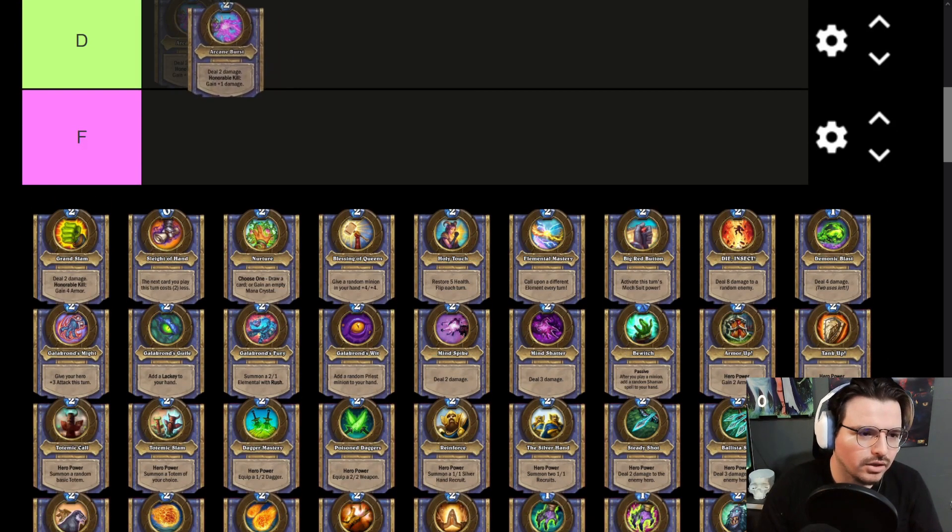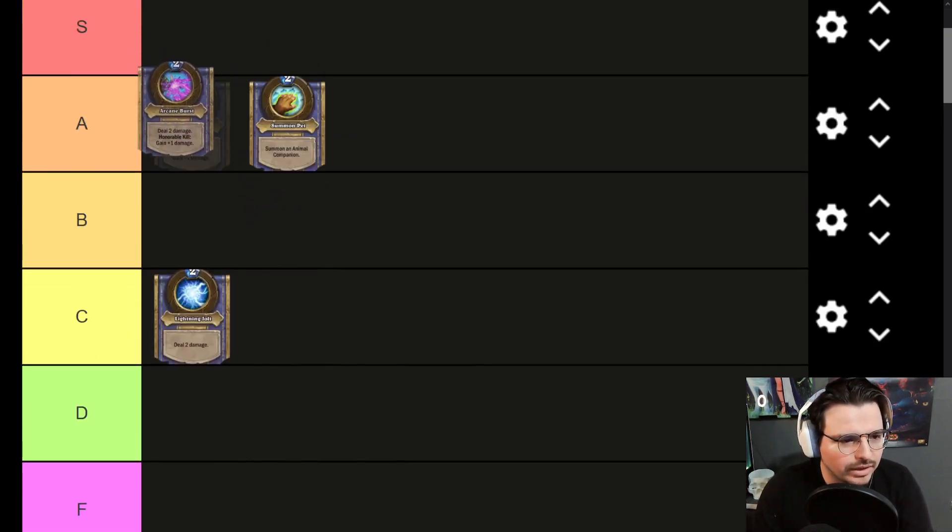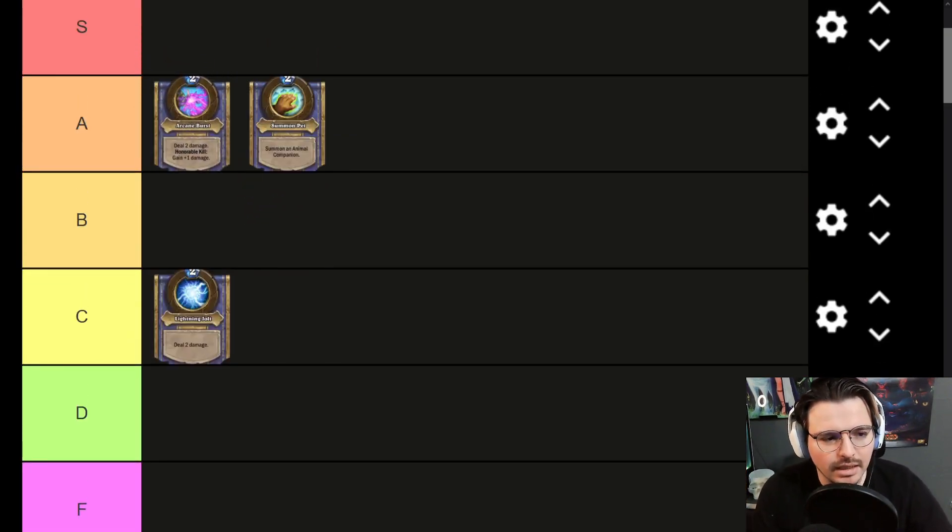This card here is kind of insane. It's an easy A, possibly even an S, but I don't think it's as problematic in Wild as it is in Standard. Having that extra bit of burst with the Hero Power — this is the introduction of all the Hero Power Mage type archetypes. It has endless scaling, which is really scary, and combined with other cards can also be rather scary.